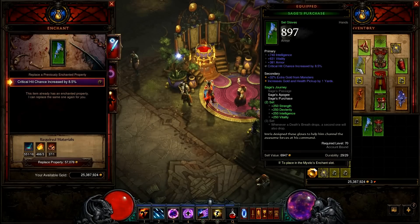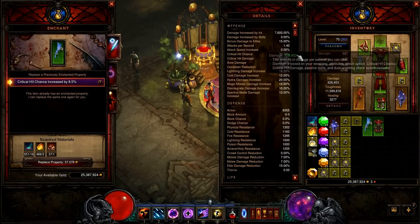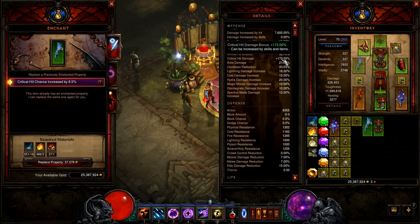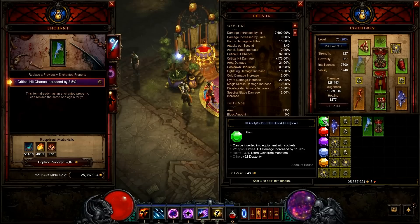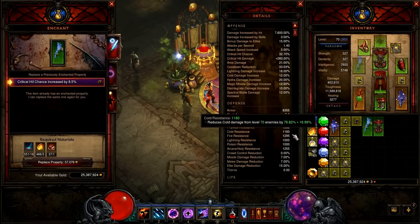You should aim for around 45% crit chance, 300% critical damage, more than 400,000 vitality, around 1,300 all resistances, and 7,000 to 8,000 armor.